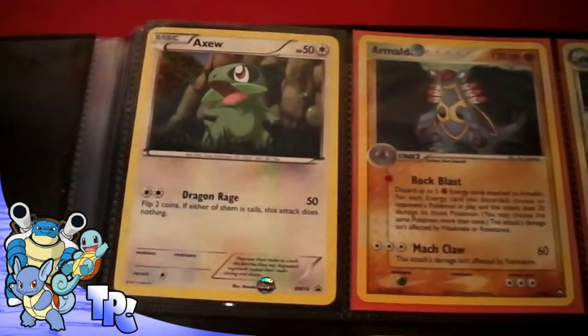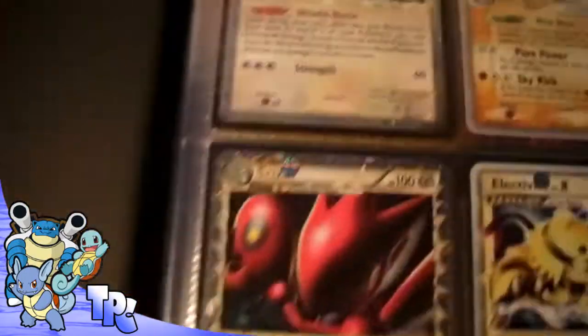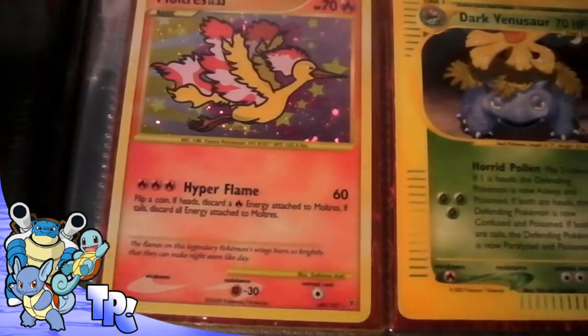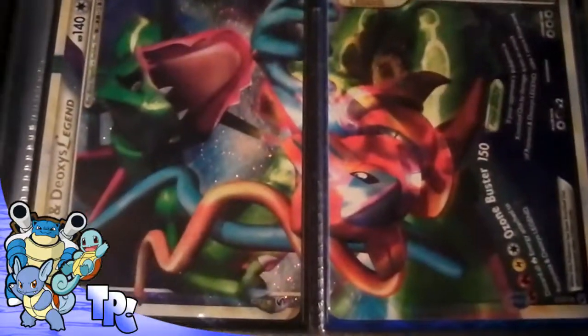There are also a few Premier cards in here, and my battery is on one bar so hopefully it will last a few more minutes. Moving straight onto the next folder — this one's got a few EXes, Primes, and Level X EXes. Got some Raichu cards there, a full Ho-Oh Legend, and a full Kyogre and Deoxys Legend.